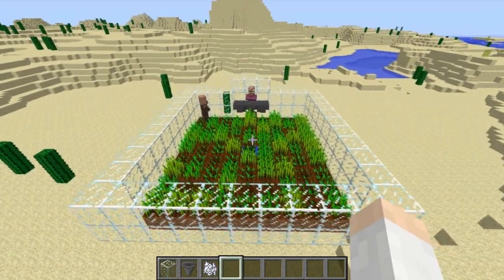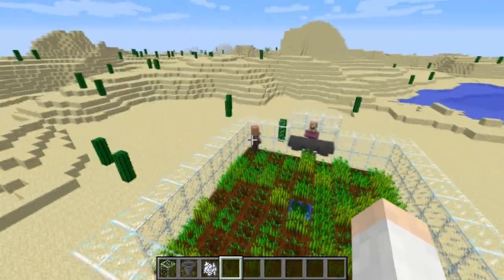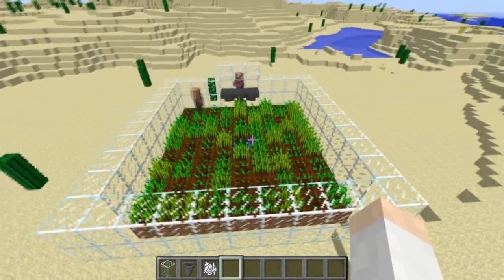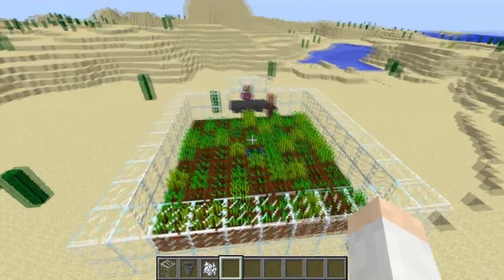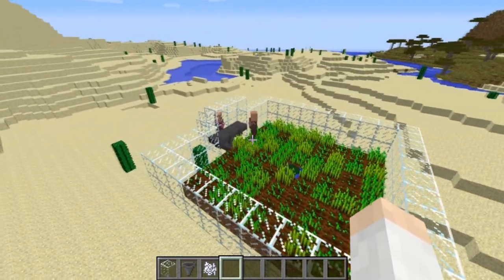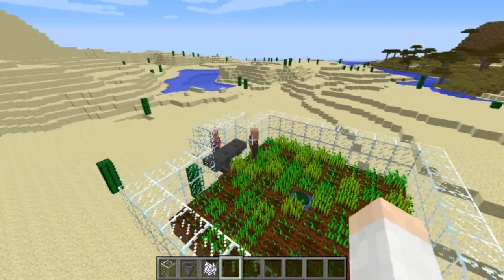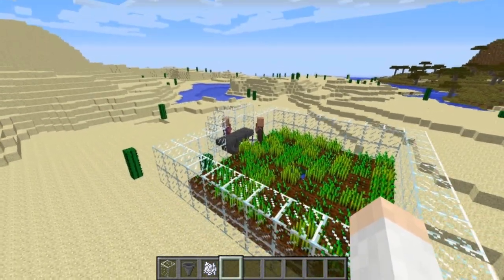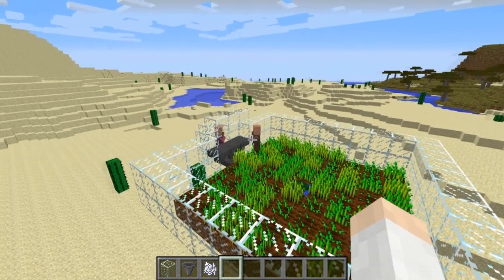I see a lot of designs coming out today with the new farmer villager mechanics that are basically automatic wheat farms, but you don't actually need those. All you need is two villagers, a plot of land, and some hoppers, and that will get you a bread farm — so you don't even have to craft up the wheat, saving yourself a whole extra step.